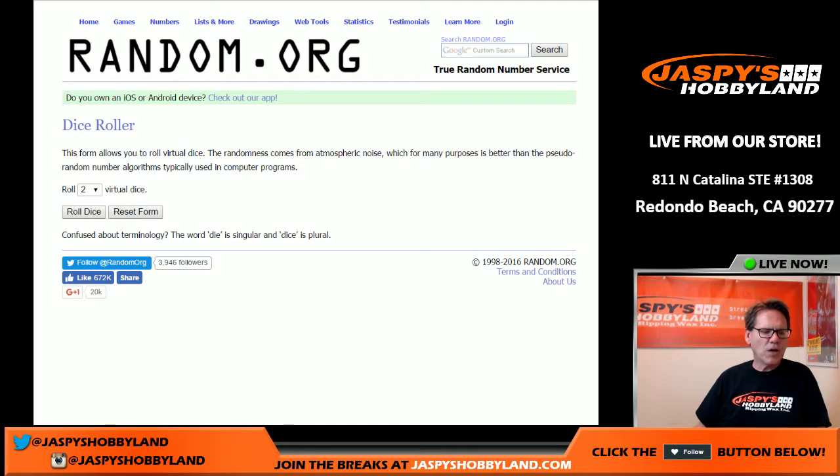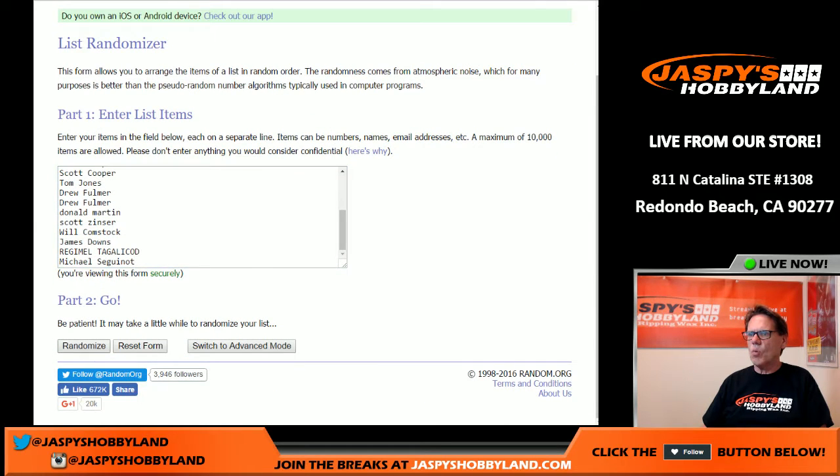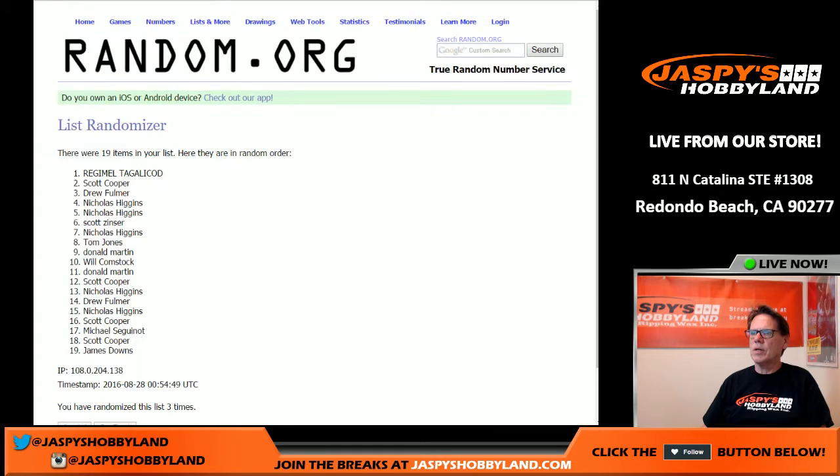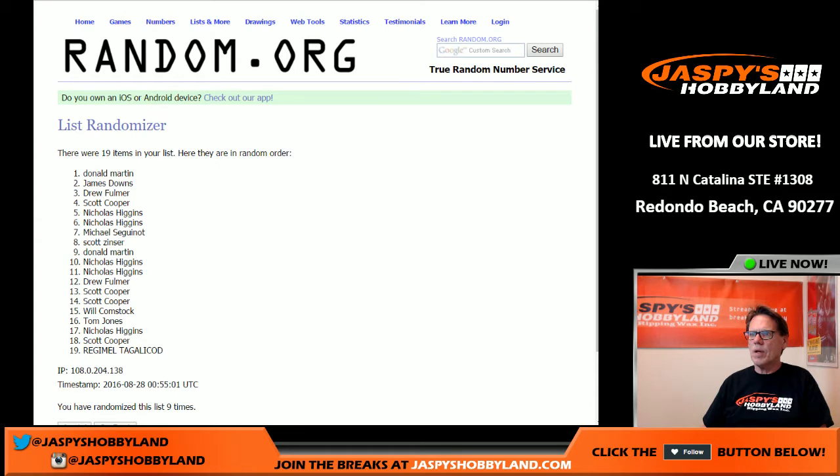Good evening ladies and gentlemen, live from Redondo Beach, California — JaspisHobbyland.com. Break number six, 2016 Futera Unique World Football Soccer. It's a random letter first name first letter, so we're gonna roll the dice and see what we get. Six and three — six and three is nine. Good luck everybody. Roll it nine times on the names: one, two, three, four, five, six, seven, eight — ninth and final time. Donald on top, Reggie on the bottom.